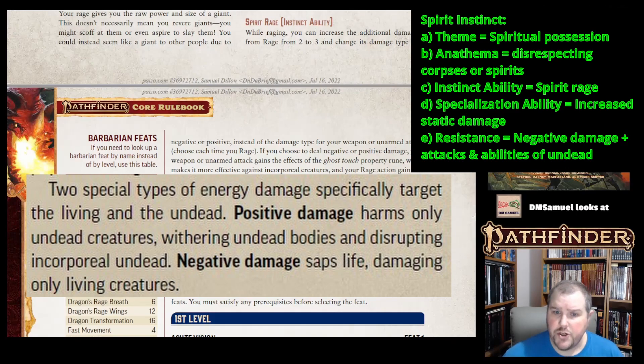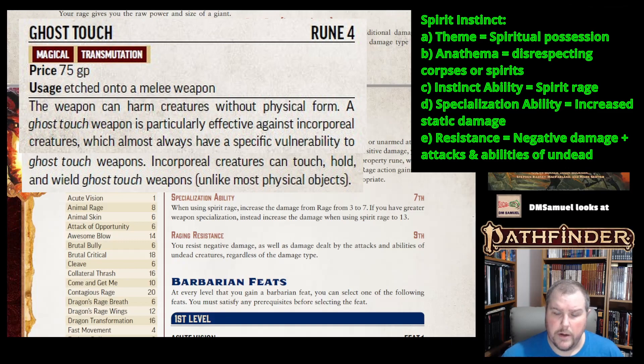If you choose to deal negative or positive damage, your attack gains the ghost touch rune property, making it effective against incorporeal creatures. Ghost touch is a rune property that allows your weapon to hit incorporeal creatures that normal weapons won't usually hit. The specialization ability at 7th level takes Spirit Rage damage from 3 to 7. With Greater Weapon Specialization at 15th level, it goes up to 13.